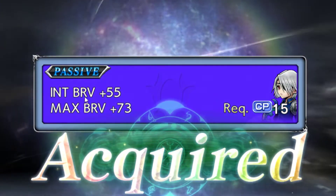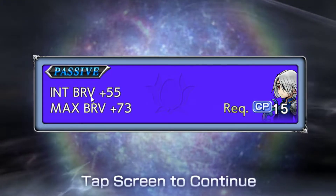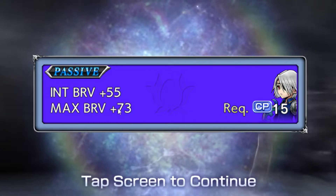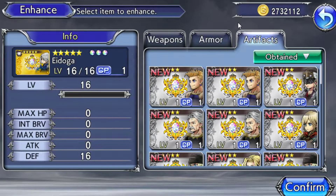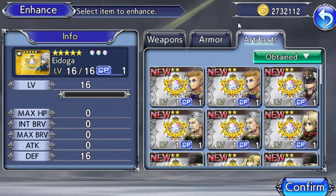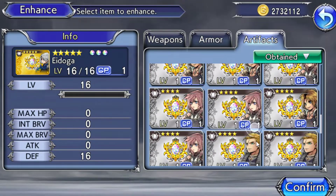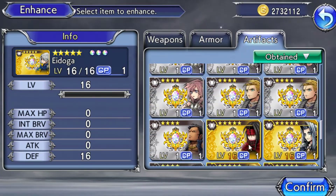Initial brave is something you're probably not going to want on any character. Max brave you're probably going to want on a lot of characters, but you want orange ones. Once you click yes it will keep going and add that passive onto your character. You can also pull it off later. I don't have enough artifacts right now to fully demonstrate.